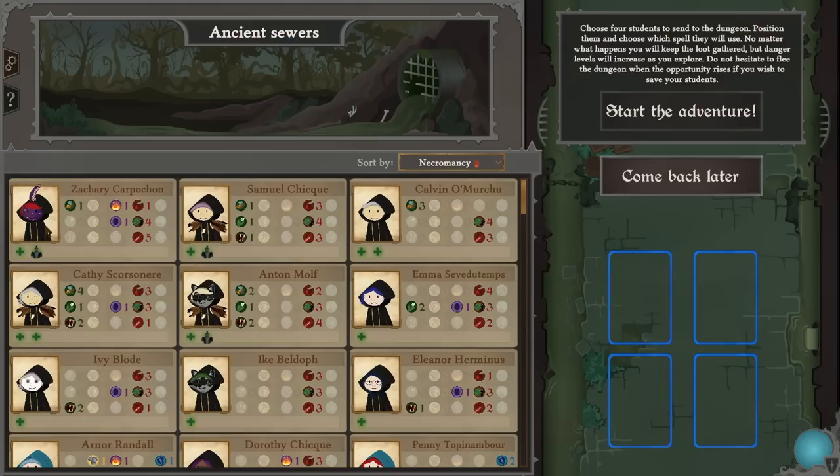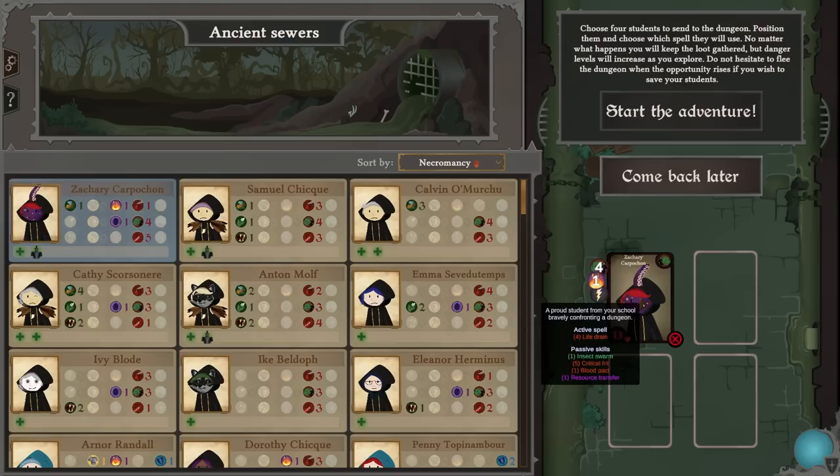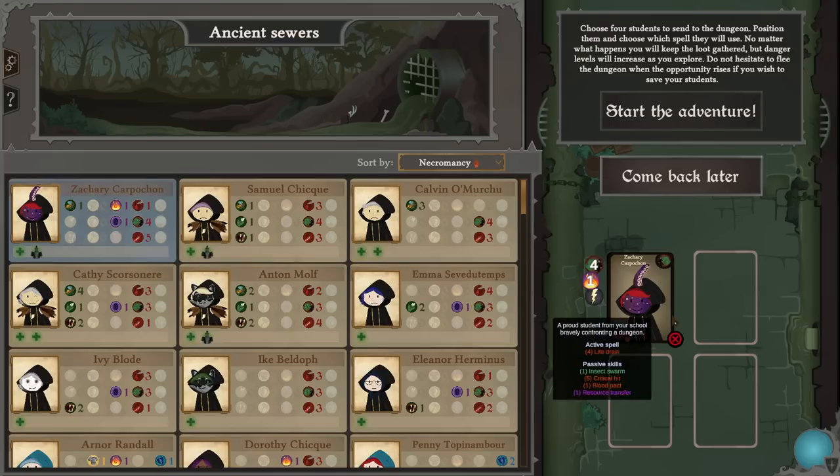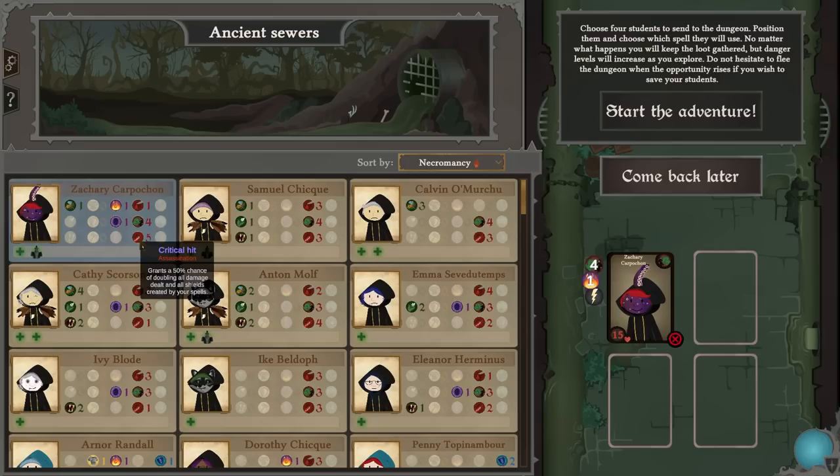Zachary, you're going to be on the front lines. Insect swarm, critical hit — before combat you've got a one percent chance of paralyze for one round. You've also got critical hit, blood pact, and resource transfer, so critical hit gives a 50% chance of doubling all damage and shields. After acting it gives other students a 10% chance on the same row — I think that's the best move for us.